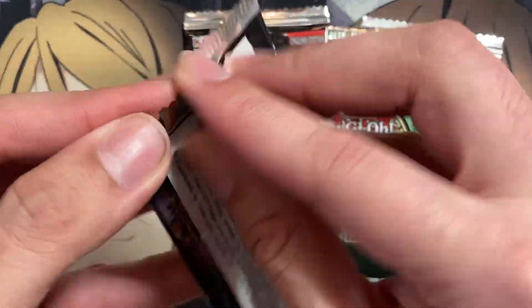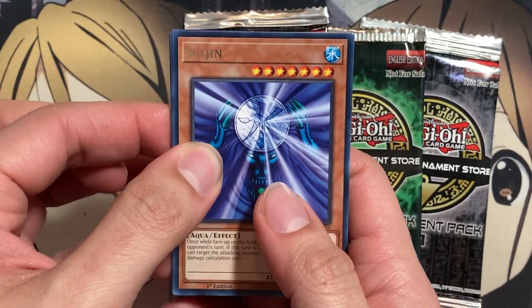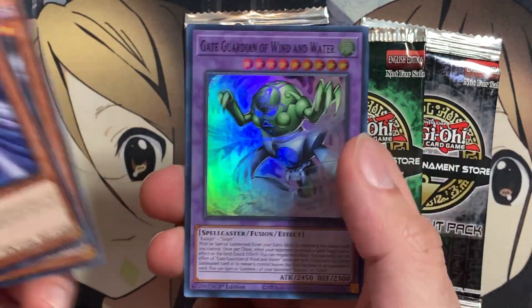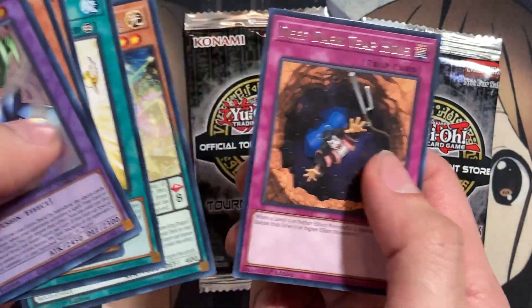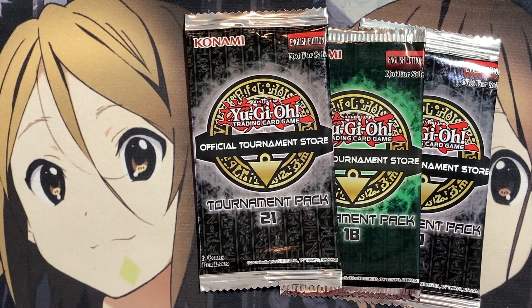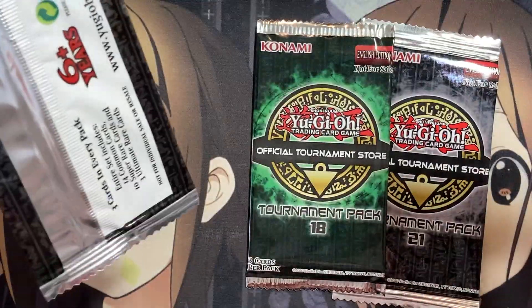Maze of Memories — this will be a big indicator right from the start if we get an ultra. We have Suijin, Gate Guardian, and yep, we have Gate Guardian of Wind and Water. Normally the ultra would be four spots in, but we have Shadow Ghoul, Court of Justice, Duelist Extraordinaire, and Deep Dark Trap Hole. Halfway through and we're super and super with two OTS 21s.